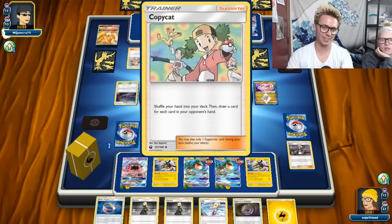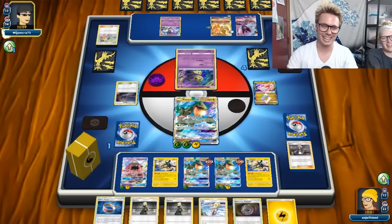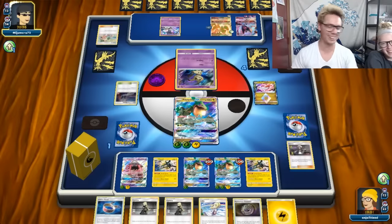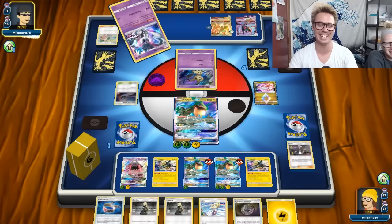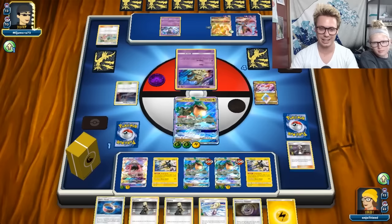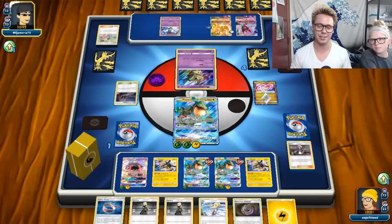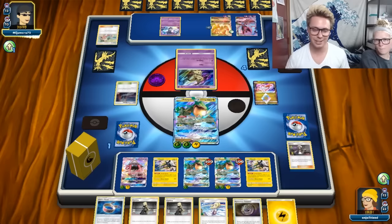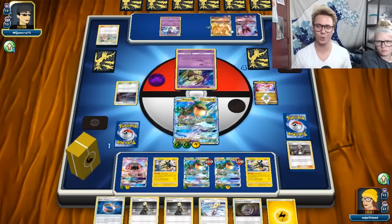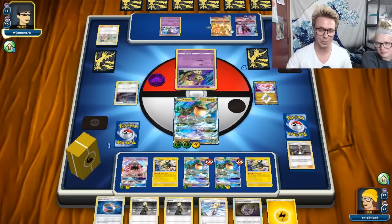I got Copycatted with the actual Copycat card - my opponent was giving me the smiley face! This is pretty much ideal. I think Ray Vikavolt could be a thing - the Fan Club just makes this list. That was great. You guys got to see that happen - I was thinking about how horrible the deck was setting up, then realized we need to play Fan Club. We got to see it the next game and it actually worked. So that was nice!